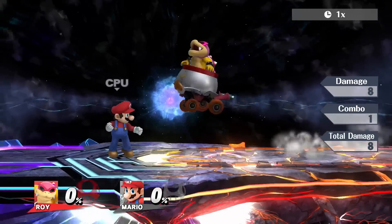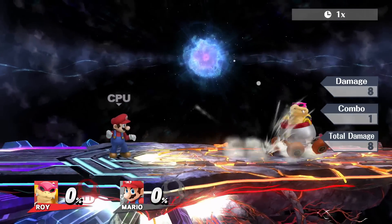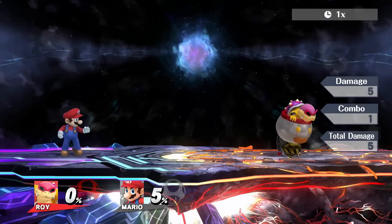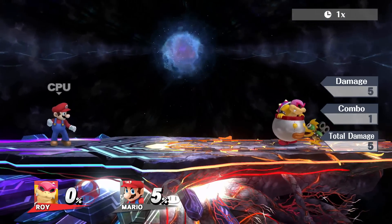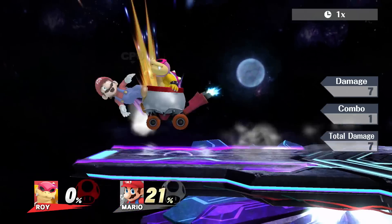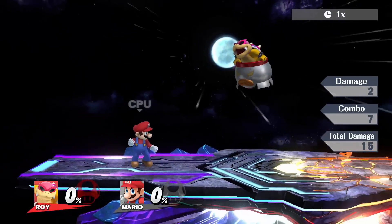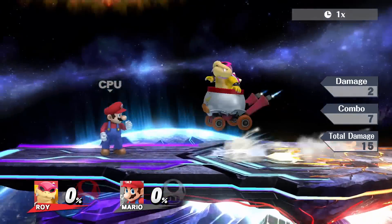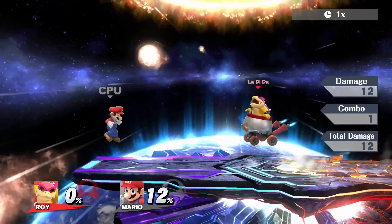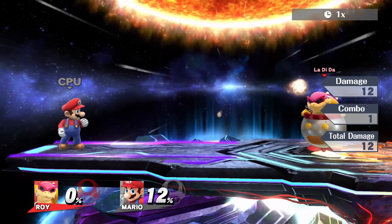Any Bowser Jr. player, or anyone who knows anything about the character, will tell you that this side special is his best move. Does everything for you — literally everything. His Robocop is pretty awesome too, you can pick it up, throw it, do whatever you want with it. But far and away, this side special is your character. You may think to yourself, if I want to be a really good Bowser Jr. player and I want to use this side special a lot, it sure would be nice if I didn't have all this startup every time I used it. And to that, I will show you the jump cancel.